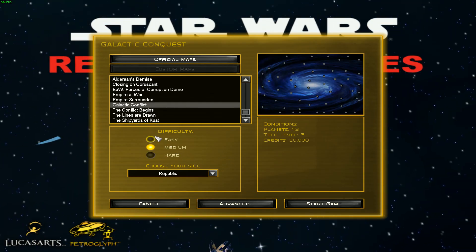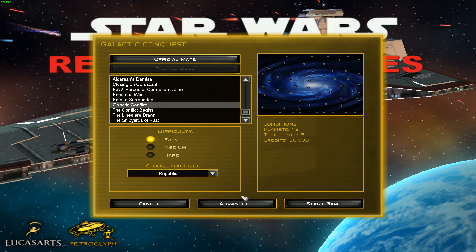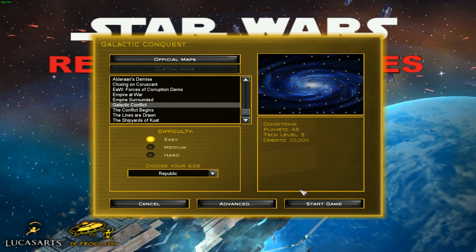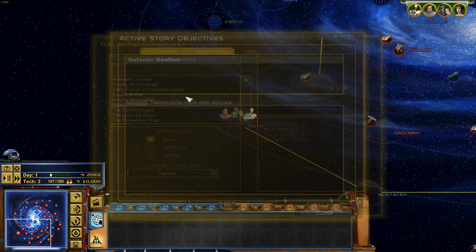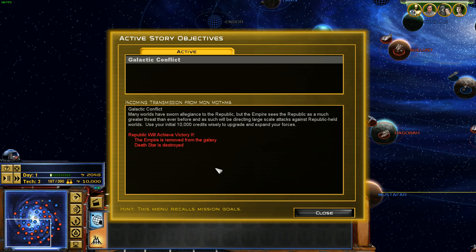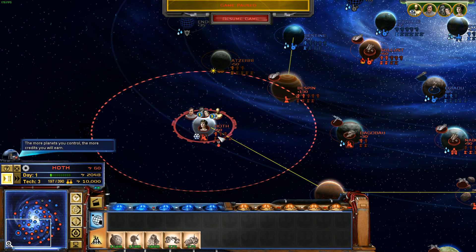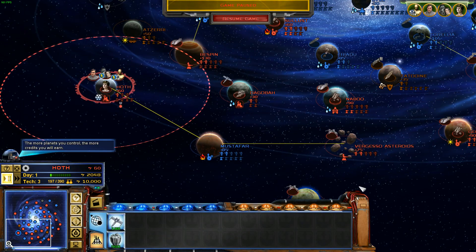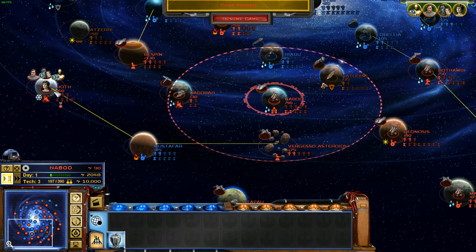It's been a while since I've played and I've played probably about two Skirmish matches on this, so we're going to have to put it on easy because I'm scared — I don't want to get my butt kicked on recording. Victory will be achieved when the Empire is removed and the Death Star Destroyer is destroyed. So are the Rebels our friends? Oh, we ARE the Rebels. I chose the Republic though. Do we get Venators? Do we get Clone Troopers? We're the Rebels and we get Clone Troopers. Sweet, fantastic.